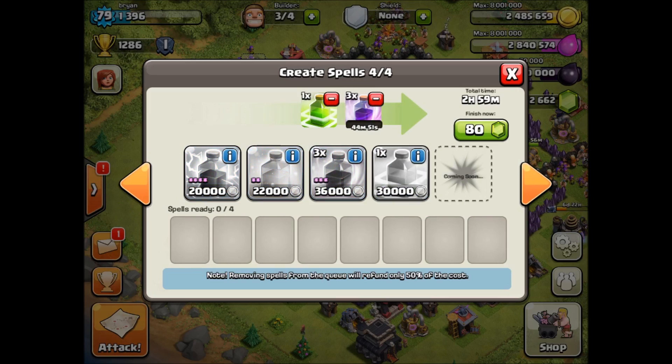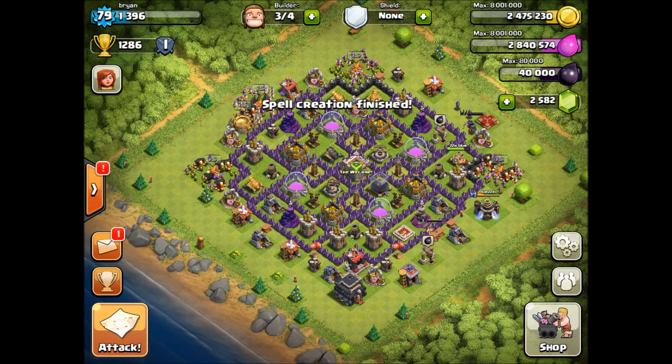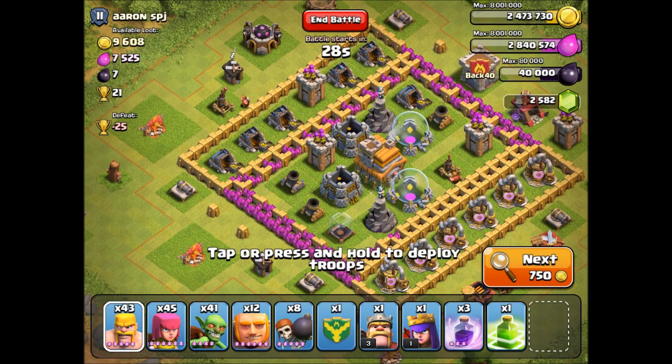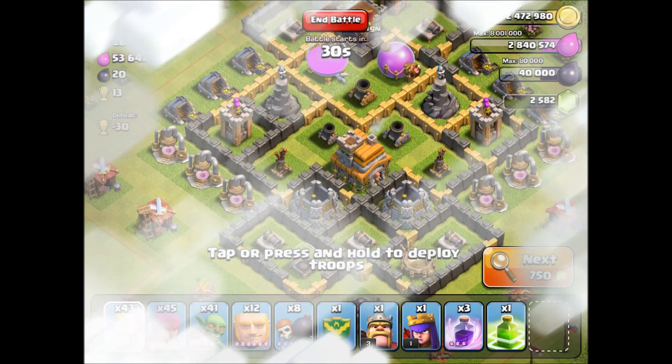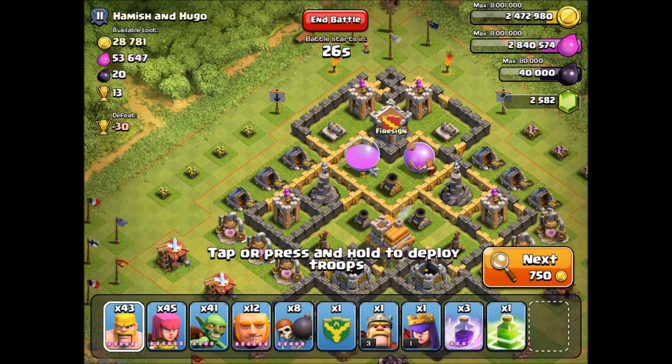And a jump spell — I've never used that before, we'll try that. So let's go, let's see what we can do. We got a heroes-only attack here. We're gonna go for a somewhat simple base if I can find one. It's gonna be a waste of elixir and gold with these spells but whatever — let's go for this one, let's do it.